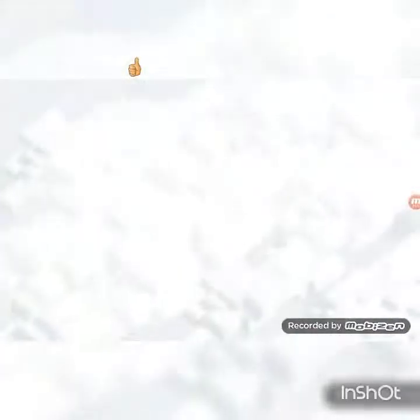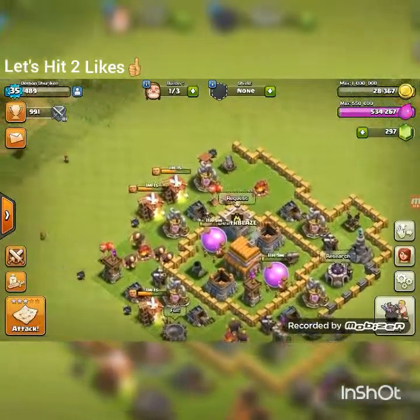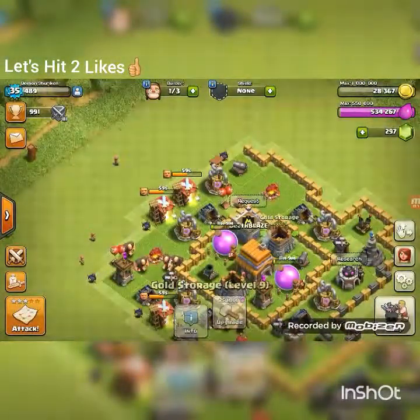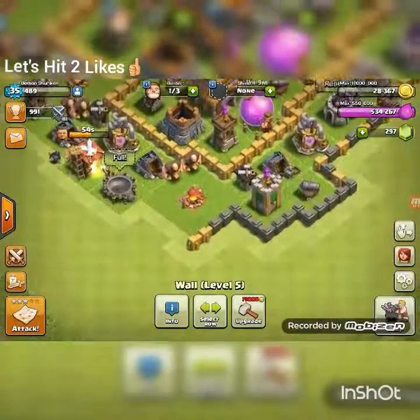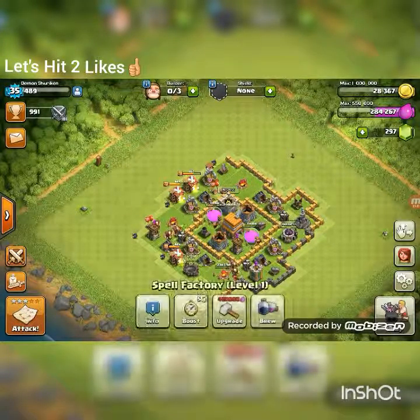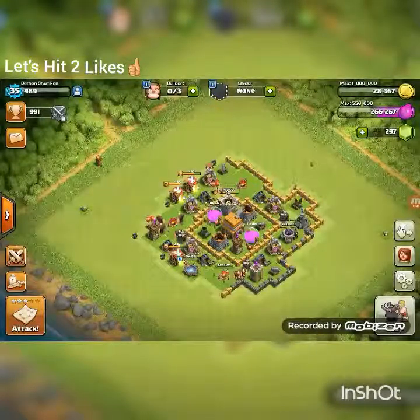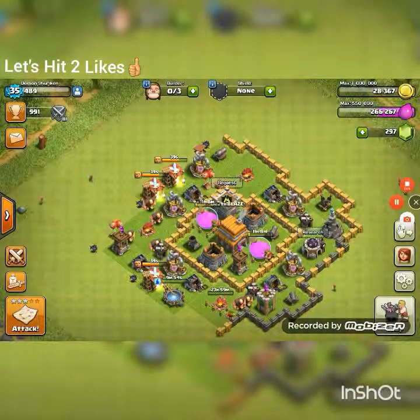I'm pretty sure that'll be it for this video — I want to keep it short. We should get the one star and take down that clan castle. I'm hoping they attack one more elixir collector or building, just to get the extra percentage and some extra loot. This building should go down quickly — there we go, that's it.